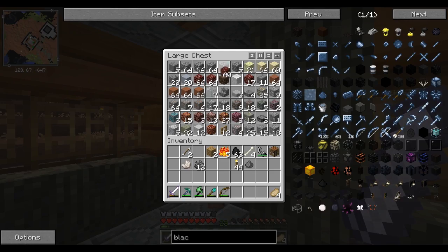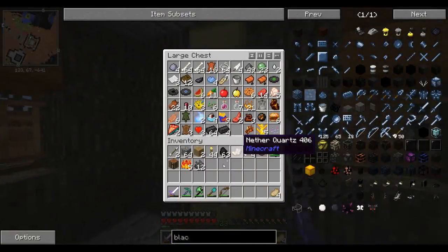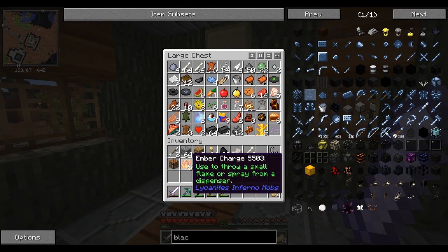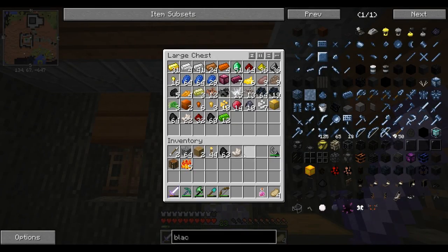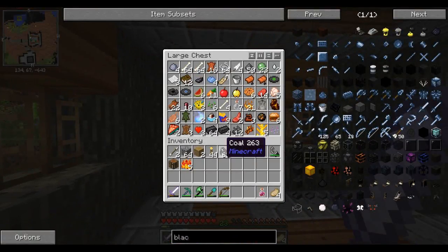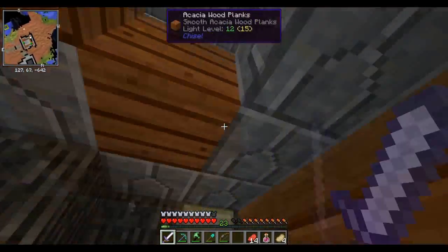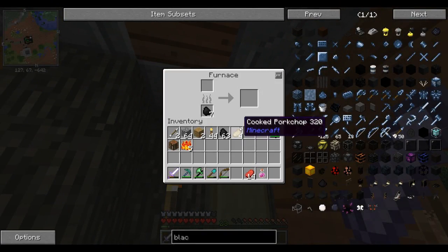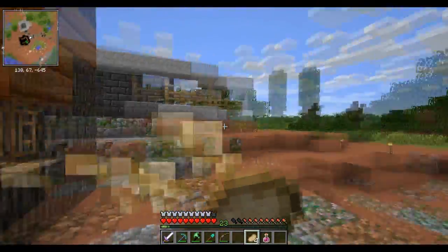I don't want to keep the netherrack but do I have choices? Let's put it in there — all of it. I already have a full stack of bones, Jesus Christ. Let's cook some food. There you go, that's already cooked. We're gonna go to the Twilight Forest.